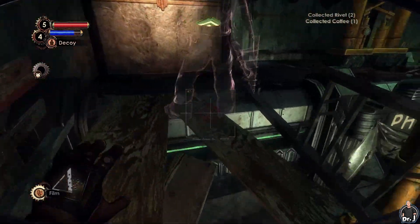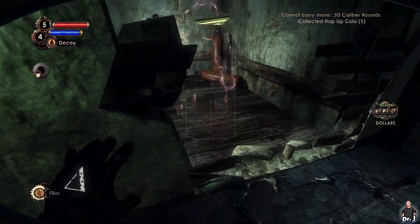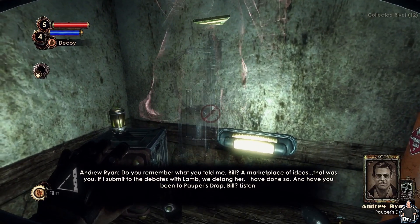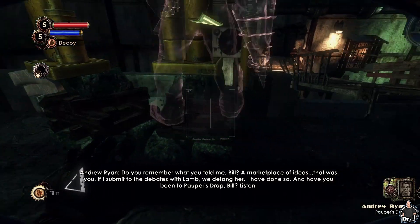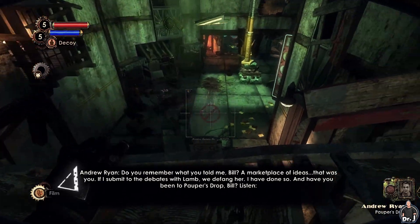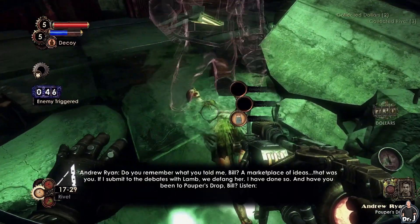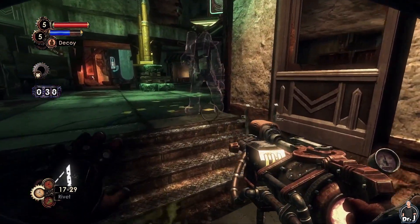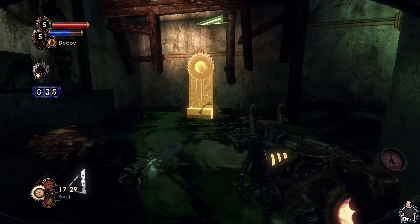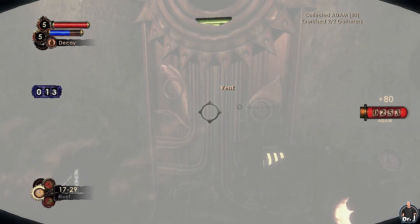Let's check the roof of the pharmacy and then drop down to the ground floor. There's kind of a hidden room here with an audio diary. If I submit to the debates with Lamb, we defang her - I've done so. But have you been to Popper's Drop, Bill? Between each song, these followers hand out her manifesto and her face adorns every wall - Saint Lamb. That's Bill McDonough for you. I always try to look for the good in people - look where this got him.